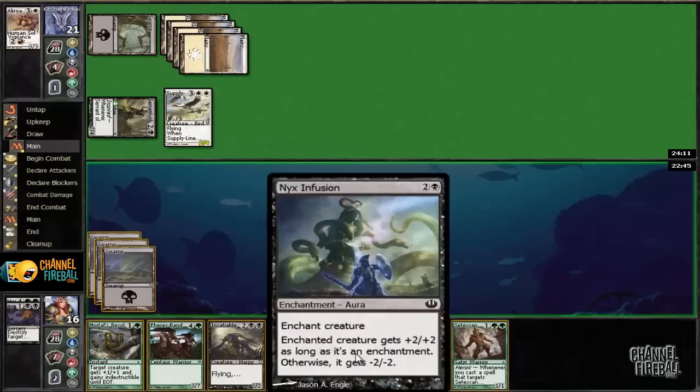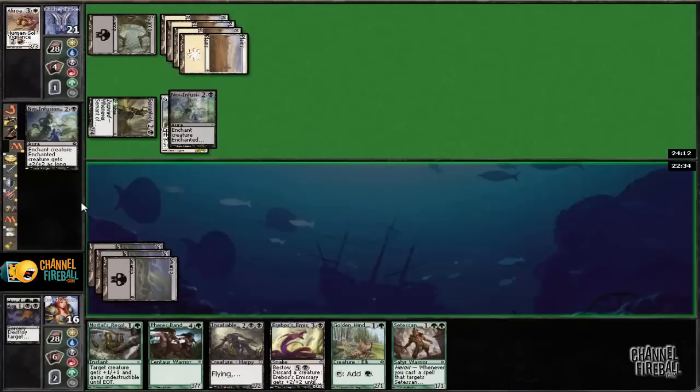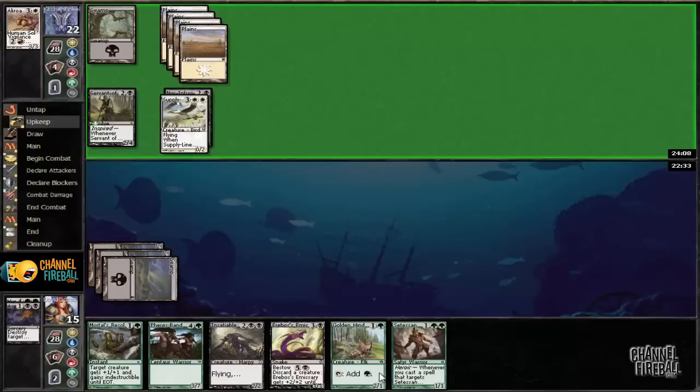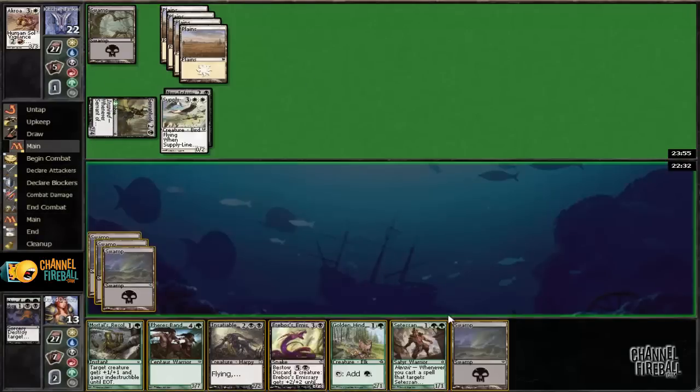We can take this opportunity to play Nixing Fusion. We'll go ahead and play it on the Supply Line Cranes because we're going to be attacking with our Insatiable Harpy at some point, and I don't really want to attack a two-two into a two-four. We can eventually get a bunch of stuff onto the battlefield to the point where he won't be able to attack with Servant of Tymaret — he'll have to spend mana to regenerate to get the drain, so we'll make him work harder for his damage.